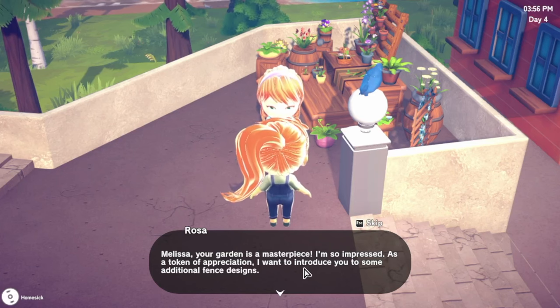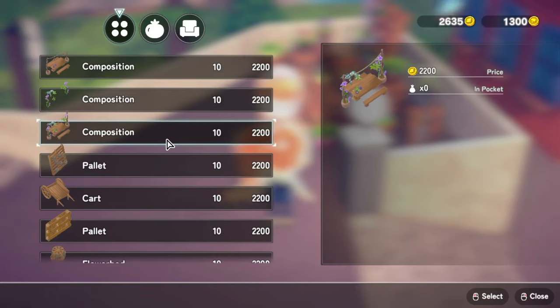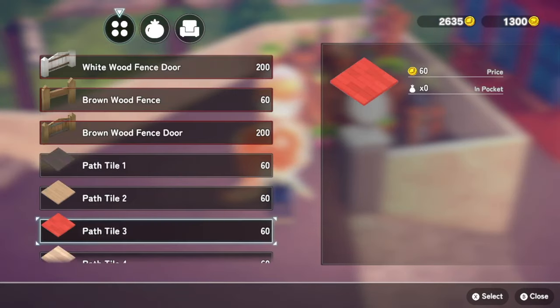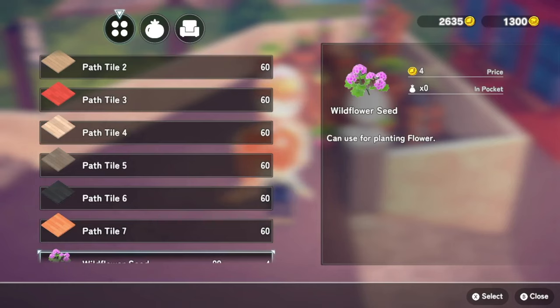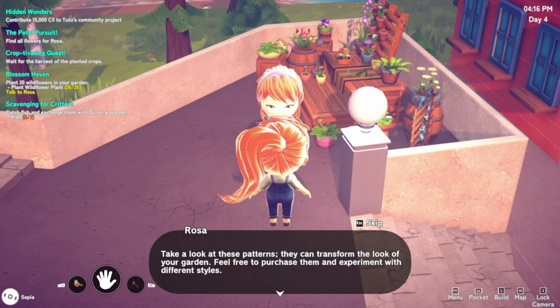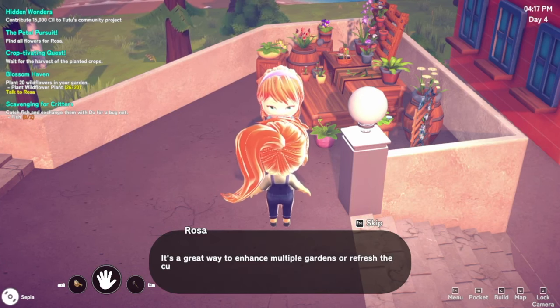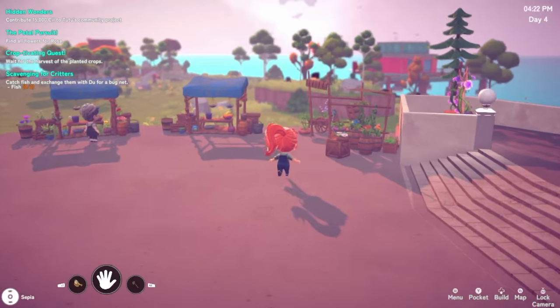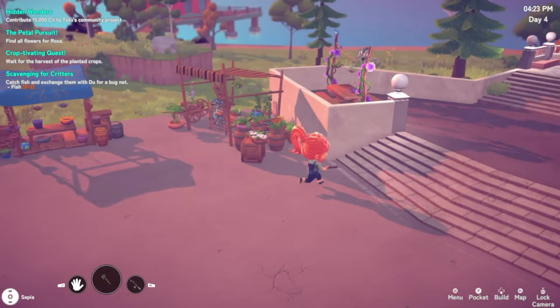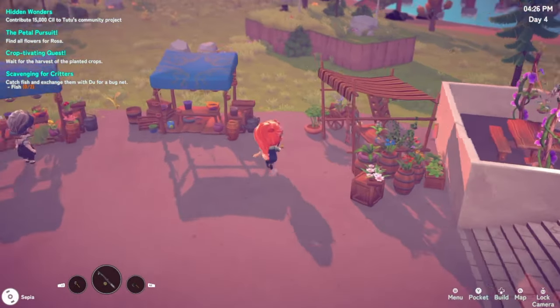Now that we've done that, let's go talk to Rosa. You planted your flowers - your garden is a masterpiece! As a token of appreciation I wanted to introduce you to some additional fence designs. Stop it - these are amazing! Oh my gosh, look at this path - look at these patterns! They can transform the look of your garden. Feel free to purchase them and experiment with different styles. Happy gardening! Oh, is that what this is gonna look like? Oh it's so pretty - I want one!